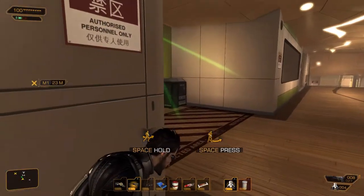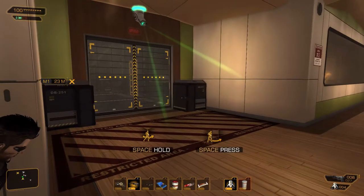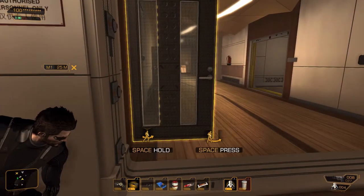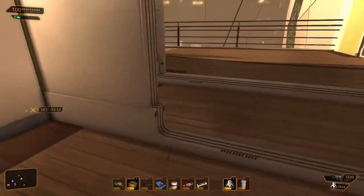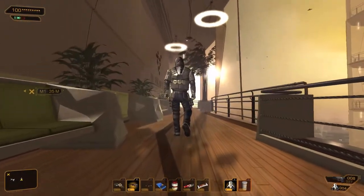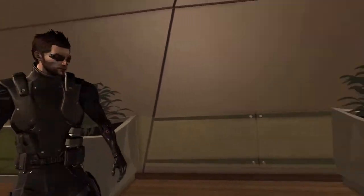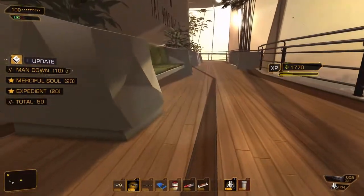Hello and welcome back to Deus Ex: Human Revolution. We are continuing our infiltration of the Taeyong Medical Facility. So far so good. Sounds like there's a robot up here — there's definitely a robot on the map. We'll go ahead and take that corner. Fantastic, nobody saw us. There's a guy over here — we're just gonna sneak up on him and give a nice little love tap. Nothing on him, so we're gonna move on.